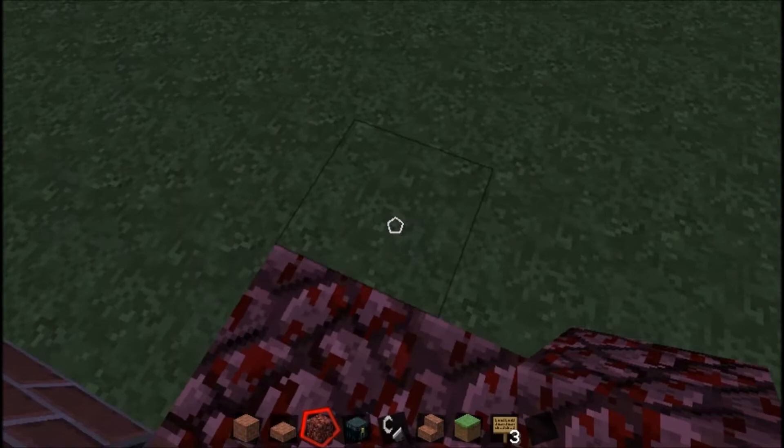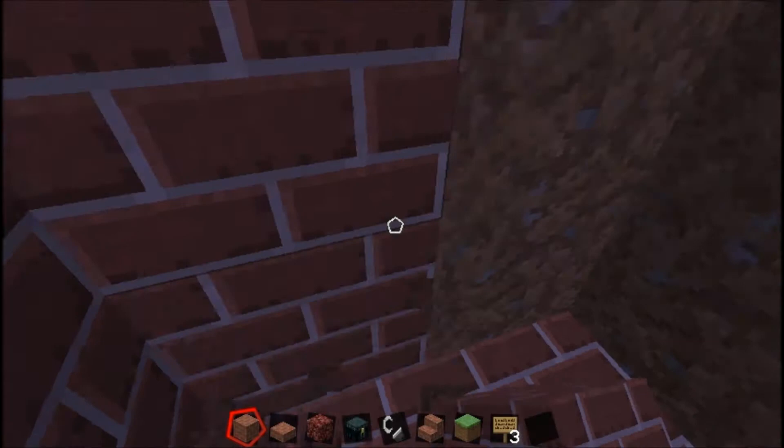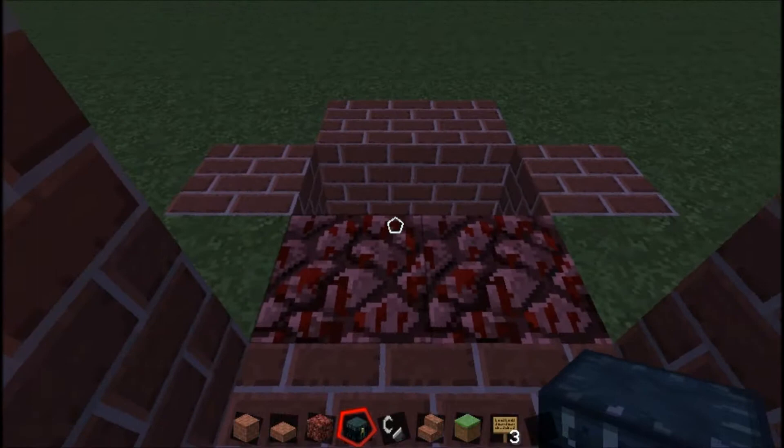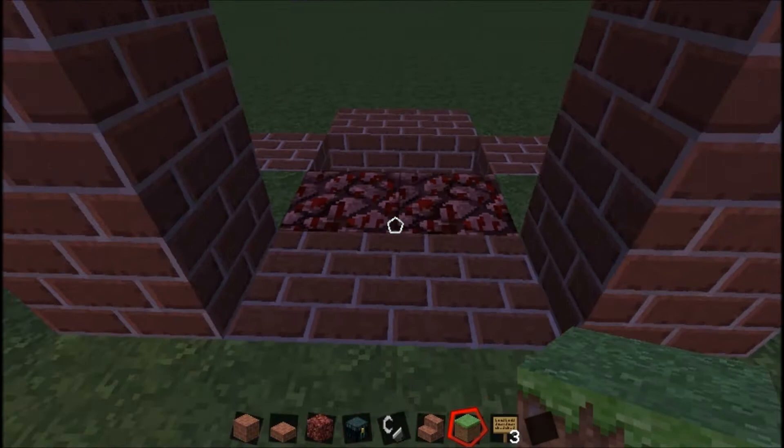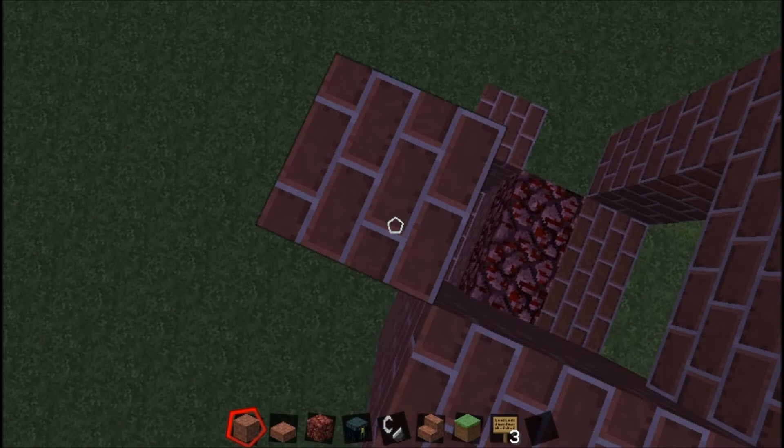Then what you're going to want to do is destroy two blocks in front of the two brick blocks and put netherrack there. You're going to want to dig two blocks down, and this is where you're actually going to be putting your ender chest. You should make sure that you fill this in with brick, as it will make it the ultimate secret fireplace and no one else will be able to find it — if you had grass or dirt in here, it would be pretty obvious. You're going to want to stack up three — this is going to be a three by four wide fireplace.